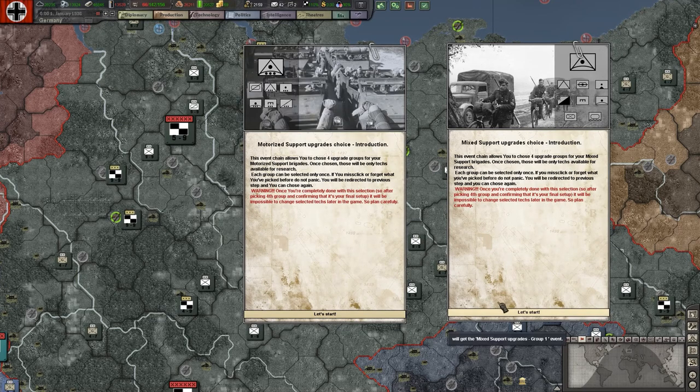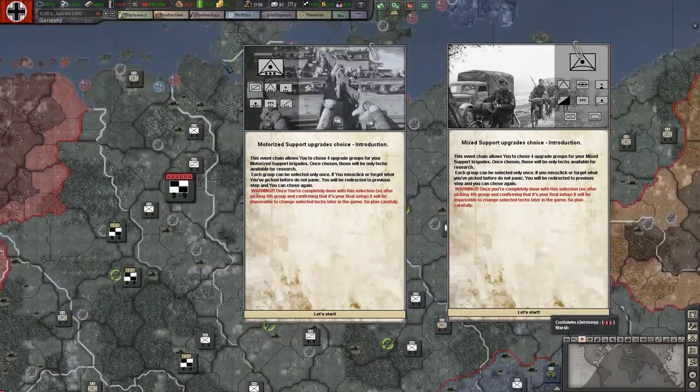The reason the stats are blank is that we're going to be using these decision events to determine what's going into those units. As you can see, there's a 'let's start' button for both of those. Effectively it's saying if you misclick on the following screens, you can go back and redo it up until you finalize it. The bit in red is: once you've finalized it, you can't go back and change it in the game later on.